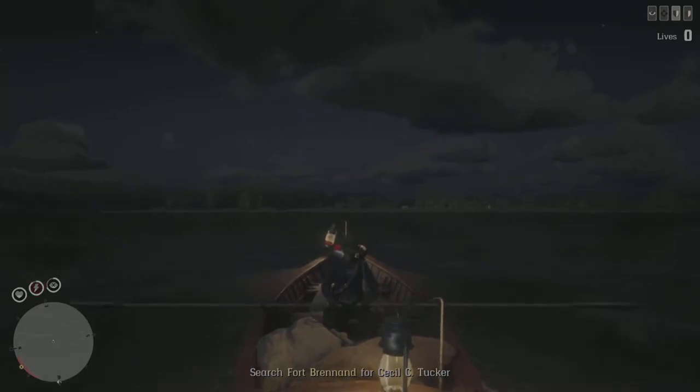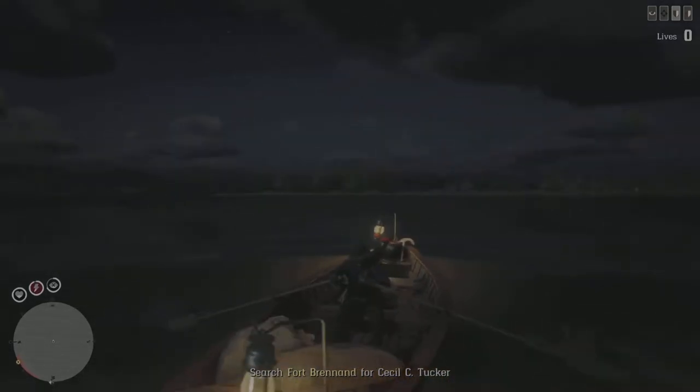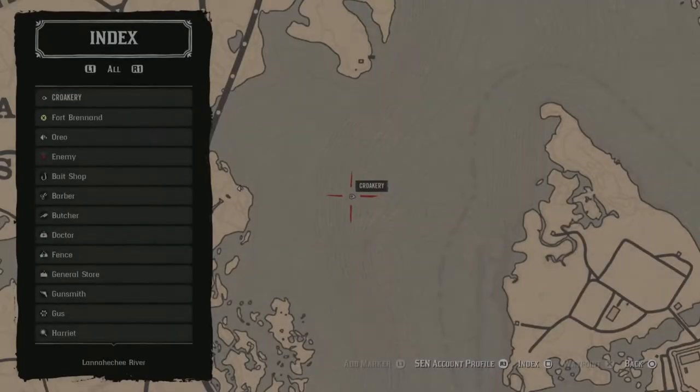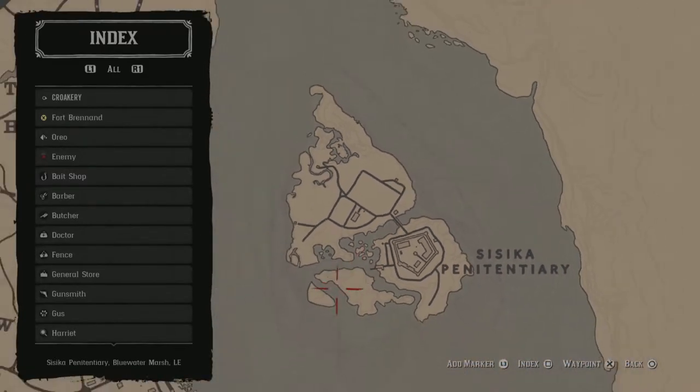Most of the time the first time you try the glitch it won't work. Don't let that deter you — just try it again and it will work. On the map I'm going to show you where the kill box is. It's this big line that goes around Sisika right here — I'm tracing out the cursor. That's the kill box, so once you're past it, you know you're golden.